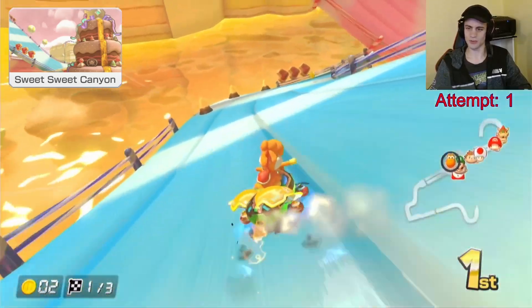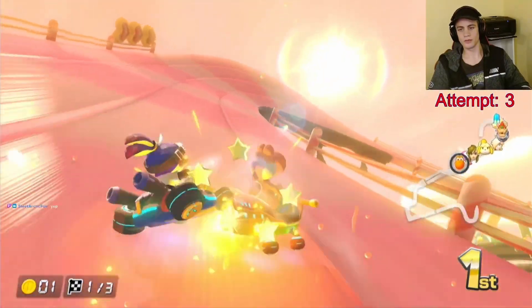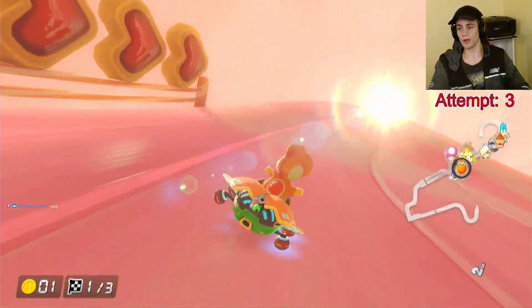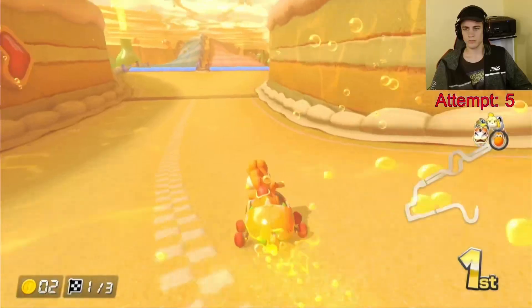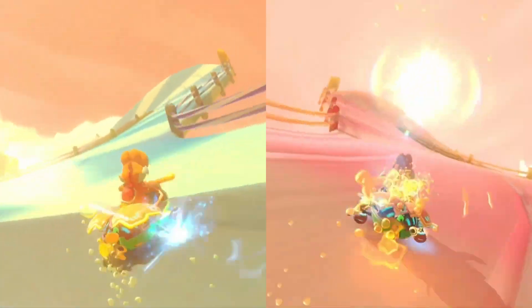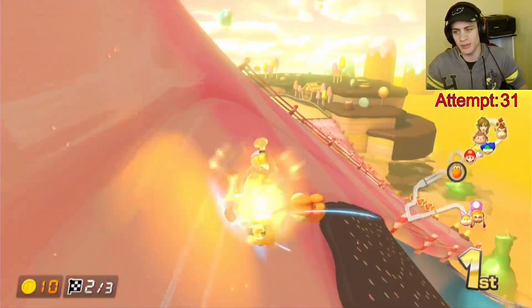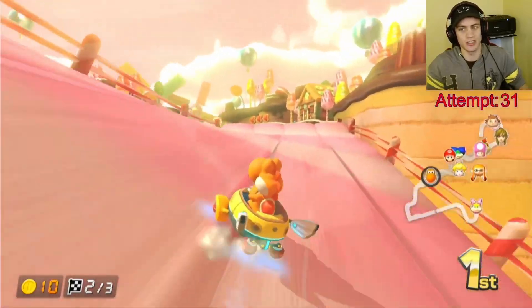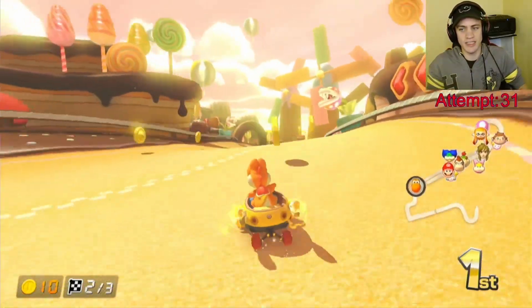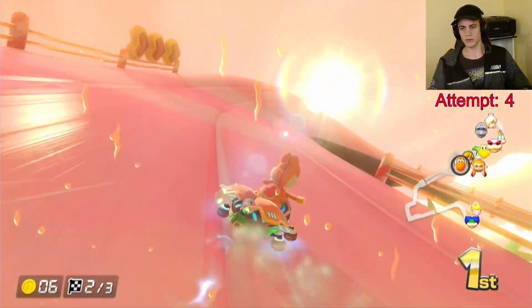Sweet Sweet Canyon is where the real danger of failing my challenge begins. The track has a few open gaps to slip through, as well as a twisting anti-gravity section with no walls. This anti-gravity section splits into a pink and blue path, each with slightly different turns, views, and exits into the final turn. Neither one felt faster than the other to me, so your best bet is to master one and stick to it. For me, that was the pink path — although this was after I slipped through a gap on it in attempt four.